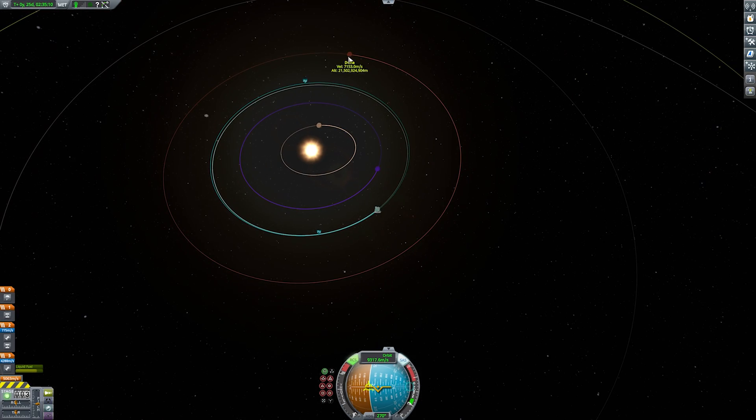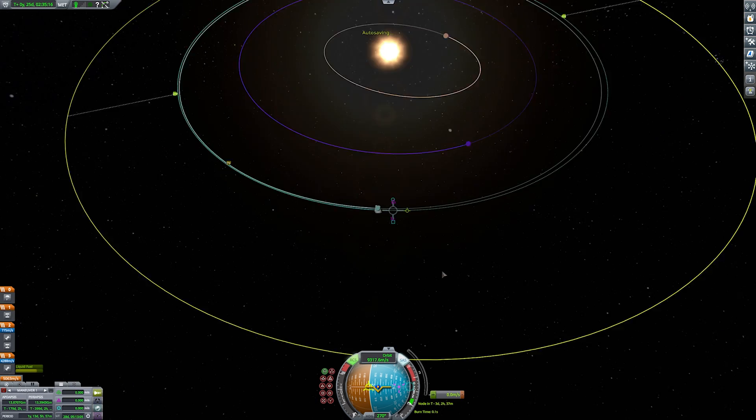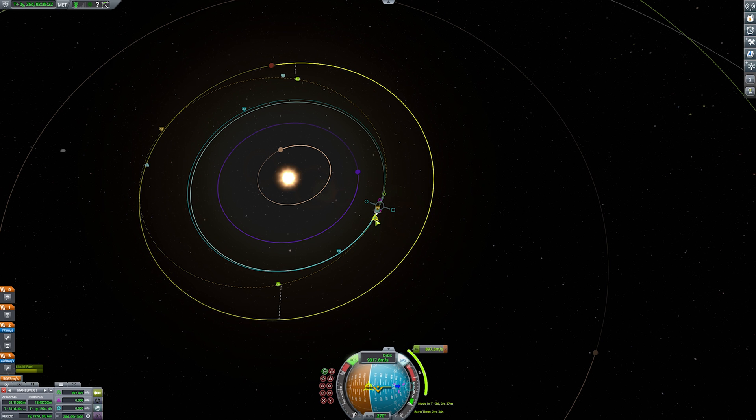So all I'm going to do is set Duna as my target. I'm going to set up a maneuver node to show you that we are not in a good transfer window. All right, so all I did there is I just made a simple maneuver node. I raised my apoapsis to be roughly intersecting Duna's orbit.